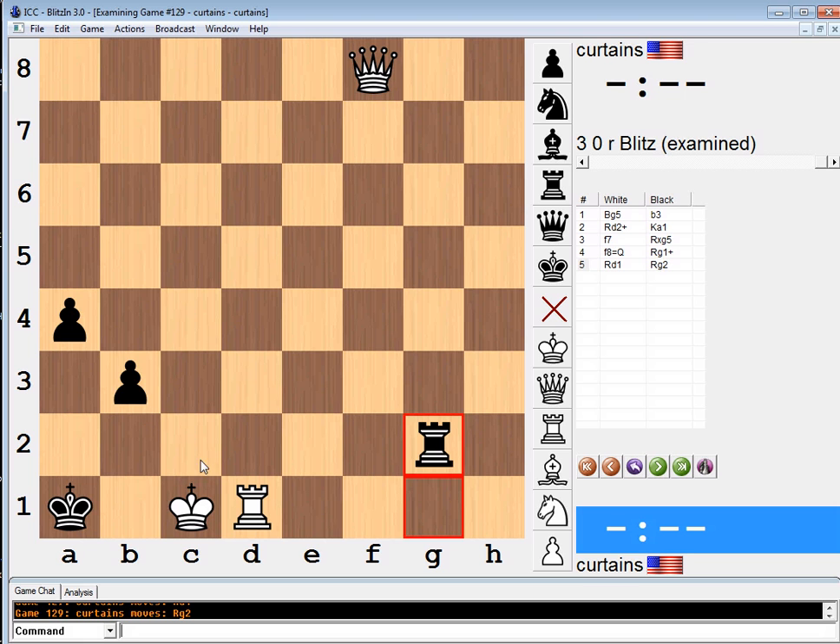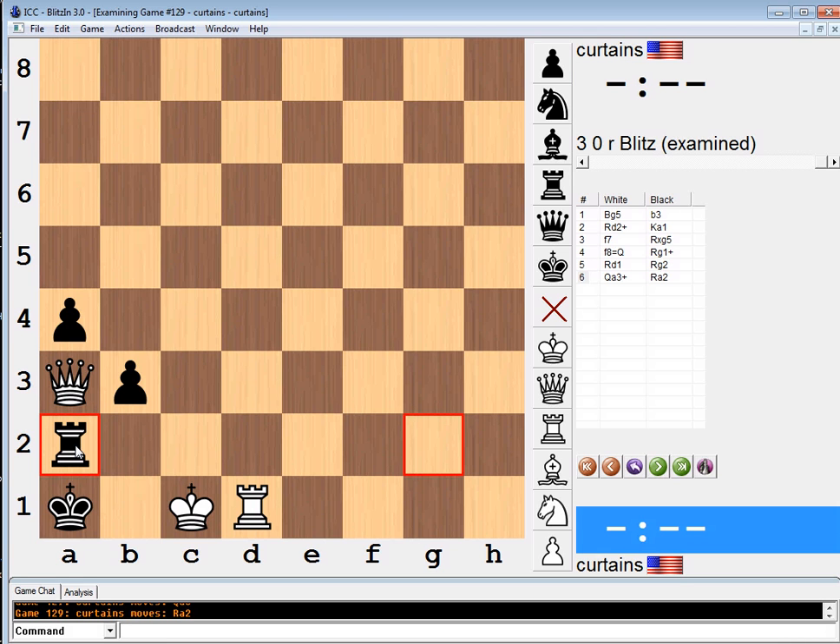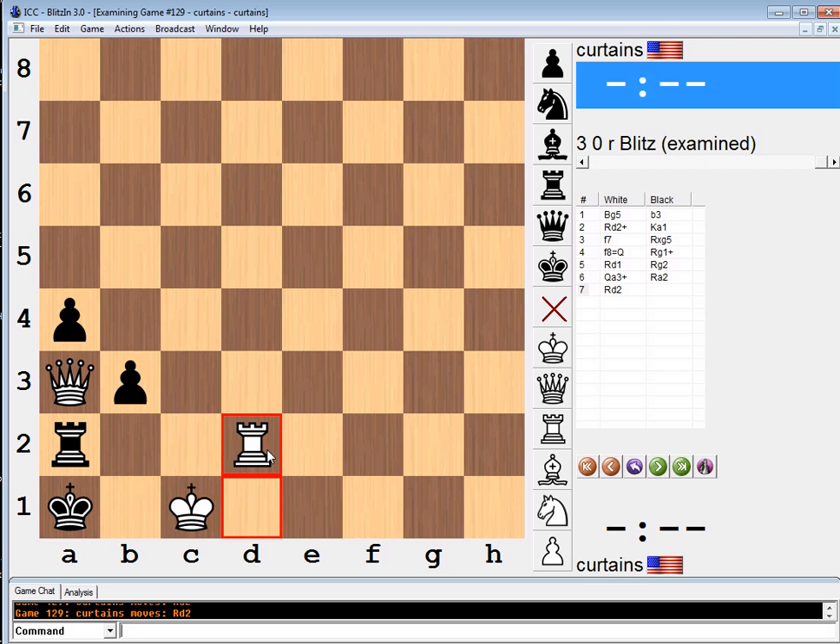We're up a queen, but b2 check is coming. And if queen a3, rook a2. Although I have a feeling we're going to win here somehow. The question is how. If queen takes rook, I'm pretty sure it's a draw. Oh, I found it — rook d2. I'm pretty sure this is the entire solution. And the idea is if rook takes queen, rook b2. And black is up two pawns, but unfortunately this is the only move — and it's checkmate.